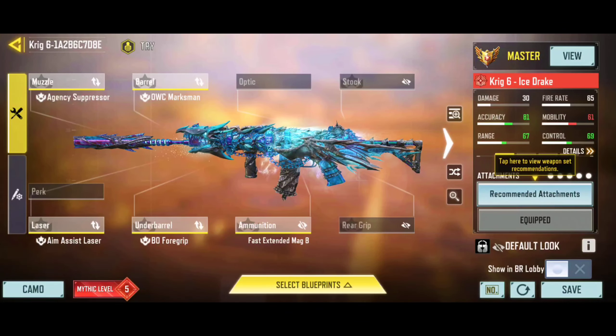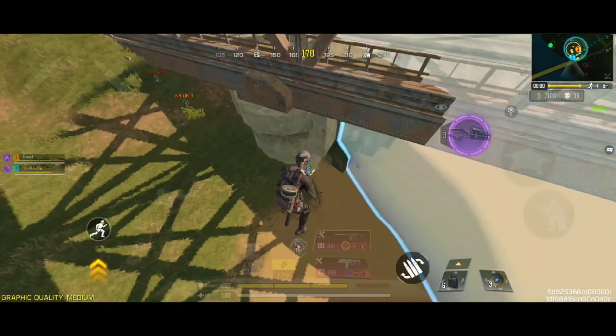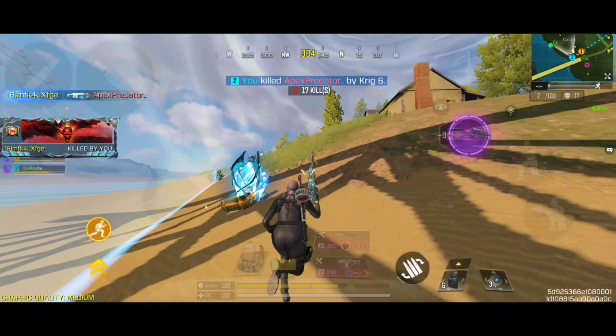Here is the best custom gunsmith build for the KRIG-6, which is highly compatible for mid-range engagements. It is a high-performance loadout with pretty much zero recoil, and the overall accuracy of this build is pretty compact as well. For the mods, I am recommending the Extended Magazine mods, the Long Range mods, and the Precise Shot mods to get the best results possible.